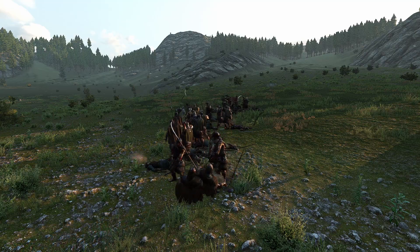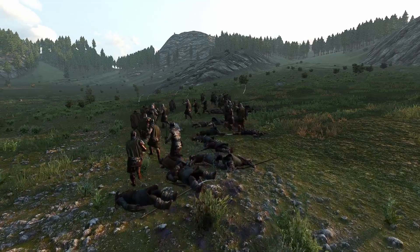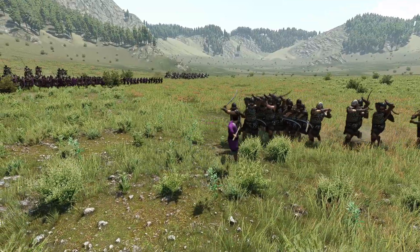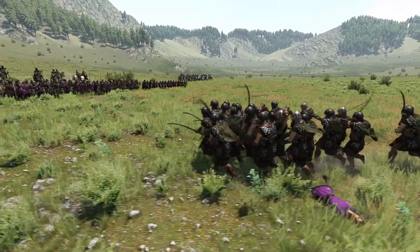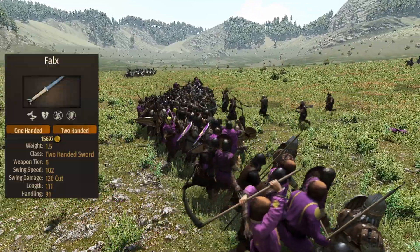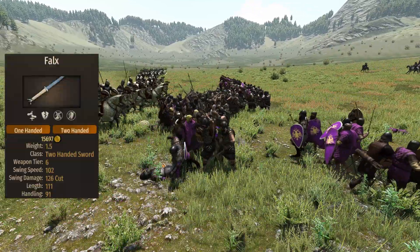Contrary to his bigger brother, the Falxman doesn't aim at taking down cavalry, but instead invests his equipment into being a specialist against infantry. The Falxman also happens to be the only Shock Trooper who uses a two-handed sword as a main weapon.